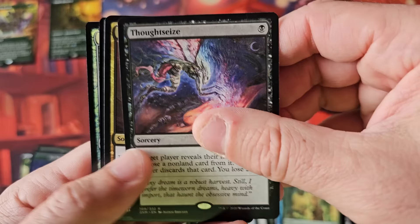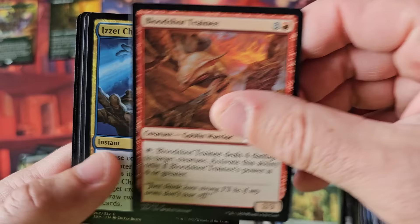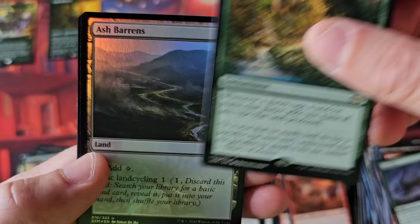Invigorate, Mirror Entity, the old Jellyfish, and a Thoughtseize with a nice Pulse. A Thoughtseize, a Pulse, a foil Braids — holy smokes. That was a phenomenal pack. It was such a weird time. I almost feel nostalgic of that era because it was so much more enjoyable. It felt different, man.